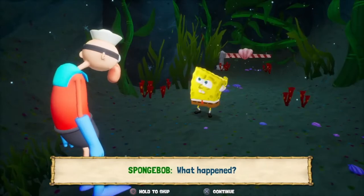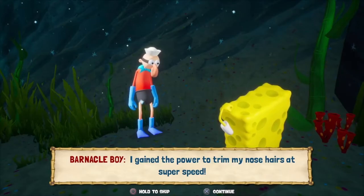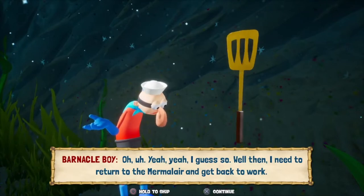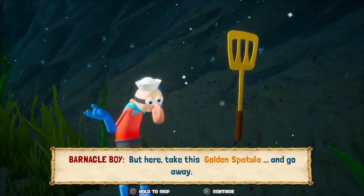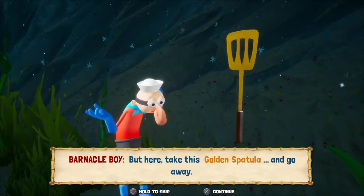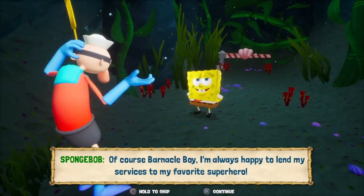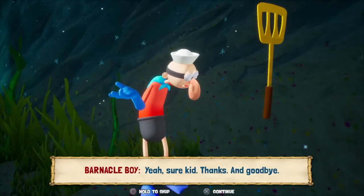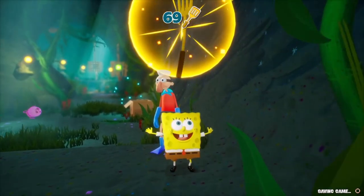Stand back! Oh boy - there! What happened? Nothing? I gained the power to trim my nose hairs at super speed - wow, incredible! Perfect, another golden spatula. Go back to the Mermal Lair and get back to work - but take this golden spatula and go away! Thank you! Of course Barnacle Boy, I'm always happy to lend my services to my favorite superhero. If you ever run into trouble again, let me know. Yeah, sure kid, thanks and goodbye! Can't get rid of him quick enough, can I?